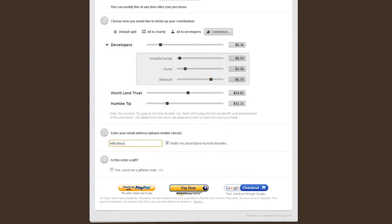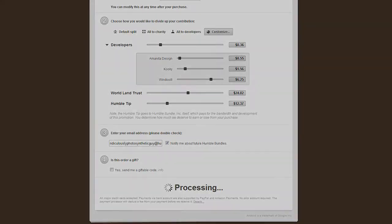Step 3: Enter your email address correctly. Step 4: Decide if your purchase is a gift or not. Step 5: Choose your preferred payment processor and complete your order.